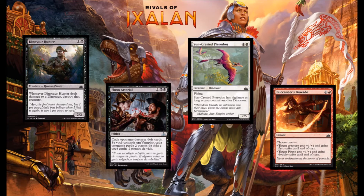Next up we have Buccaneer's Bravado — red and 1 for instant speed. You get to pick one of these abilities: you can give target creature +1/+1 and First Strike, or you can give target Pirate +1/+1 and Double Strike until end of turn. This is a fine combat trick. It's nothing over the top, I think it's balanced, and this will definitely find a copy in my limited decks.